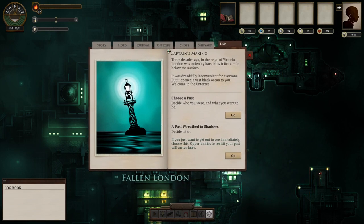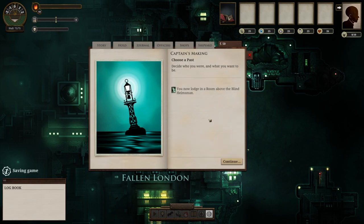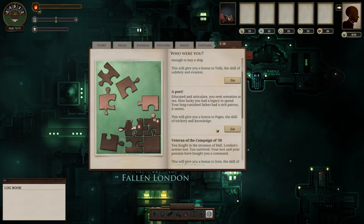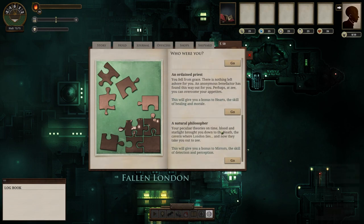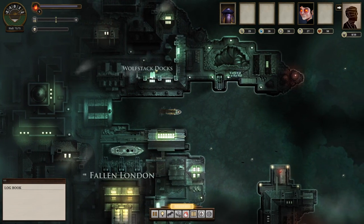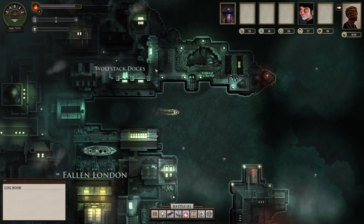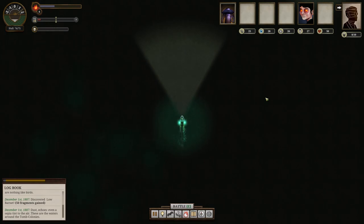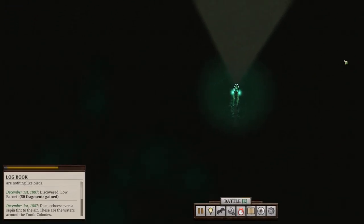I'm ashamed to say that my first foray into Sunless Sea was not an enjoyable one. I was instantly turned off by the game's presentation. After a super long load screen, I clumsily made my way through the various screens of text which assaulted my eyes — not to get too dramatic or anything — not really taking in what I was reading before finally managing to take a look at my ship. Unfortunately, I didn't really know what I was supposed to do, where I was supposed to go, or what fragments were.